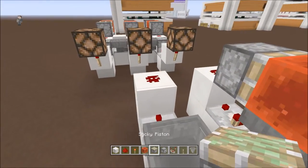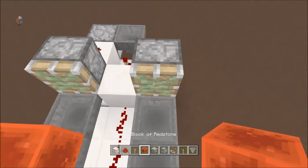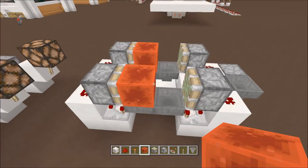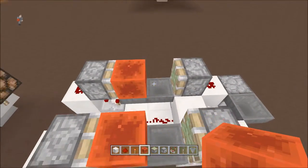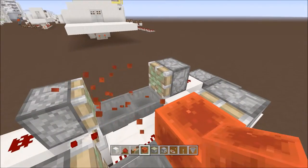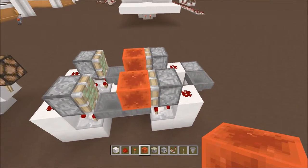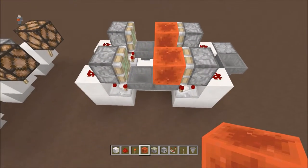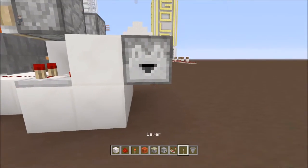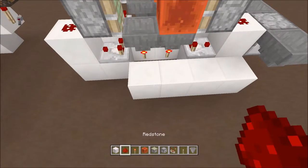We're just going to make another clock. Comparator to that one, comparator to that one, dust right there. Then take your sticky pistons again and face them in just like so. Put your redstone block there. Keep it on the right side — whatever side you're having your outputs on, that's where the redstone dust should be.